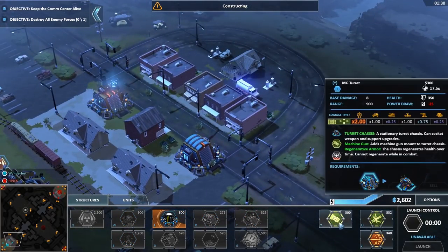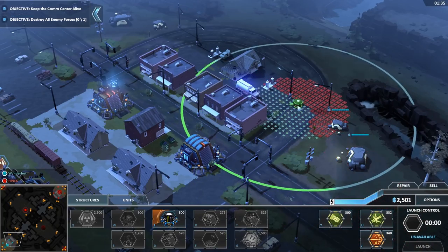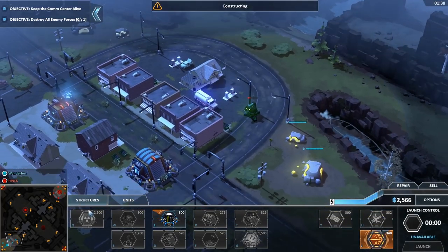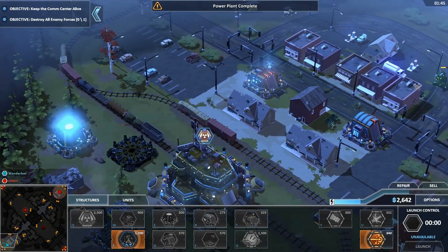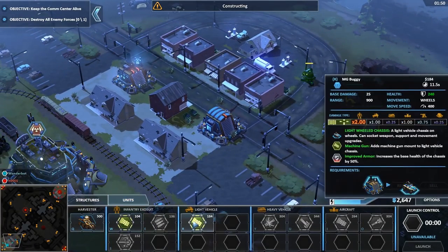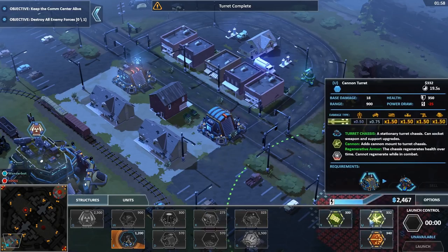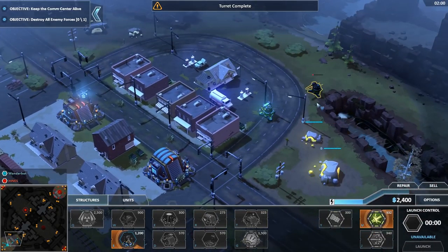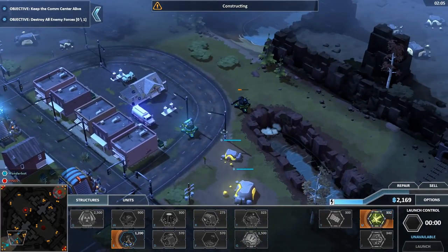I'm just going to put a repair turret here. Comm center — I'm going to try and play real careful. Hopefully after this mission I can get some rocket tanks and whatnot. My turrets can't heal each other, but I kind of understand why. Going to be building up here.